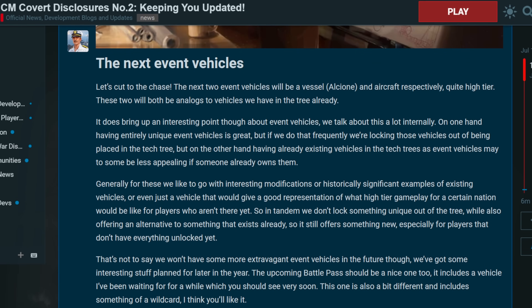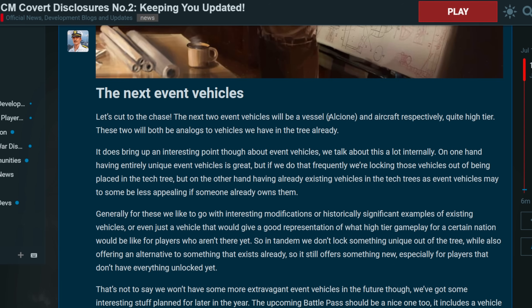The next thing is upcoming event vehicles. They talk about the vessel, which is the Alconi — for Italy. There's also going to be an aircraft at quite a high tier. They're analogs to vehicles already in the tech tree. My guess? It's going to be an Iranian F14.